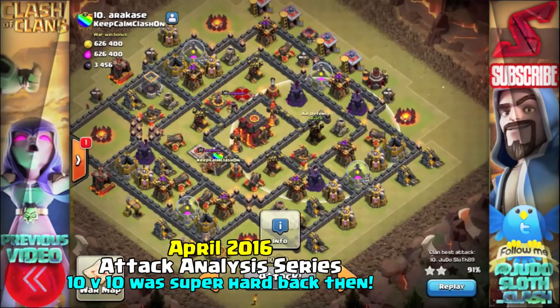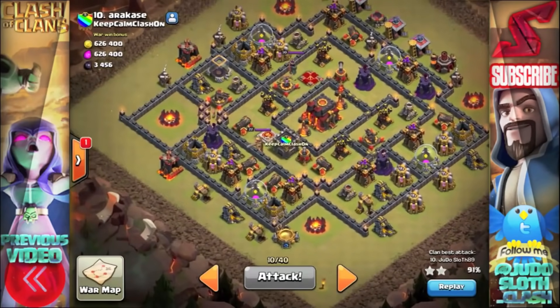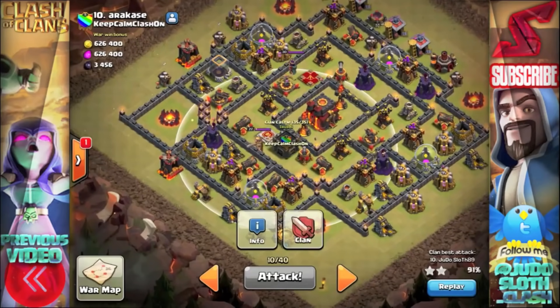You will see that the position of the air defense means its radius isn't covering the outside, so I'm quite confident I can get a queen walk right down that southeast side. The reason we're going to walk down towards the south is so that we can engage the clan castle at the edge of the base.